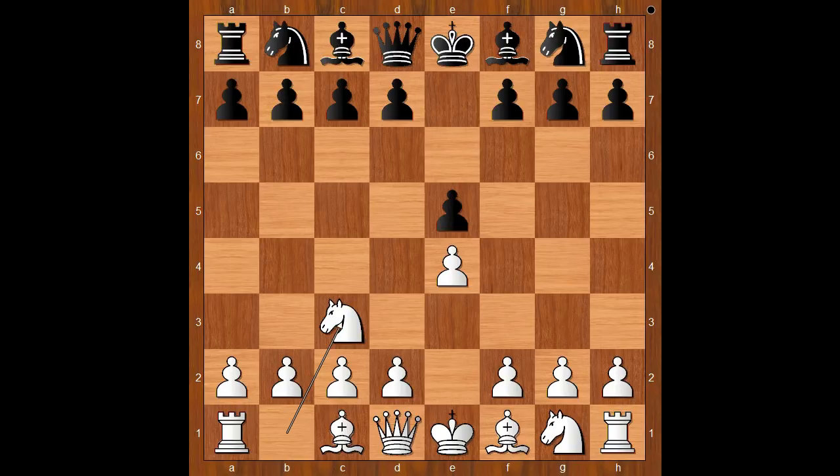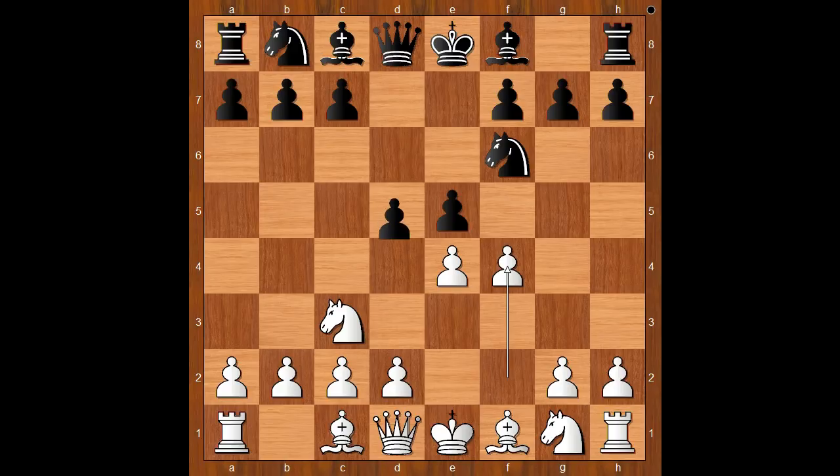And now knight to c3, intending f4 — the Vienna Game. This is kind of a better version of the King's Gambit. If white plays f4 immediately, that is the King's Gambit, then black may play d5. So knight to c3 is intending f4 and discouraging d5. But if black plays knight to f6, then after f4, d5 is still on the menu. That is why white often plays bishop to c4.